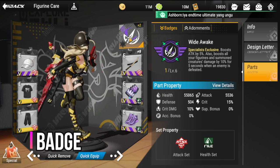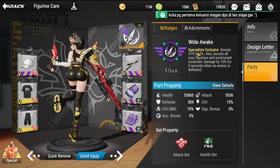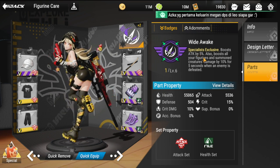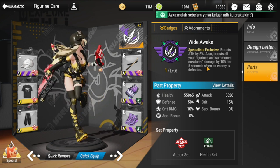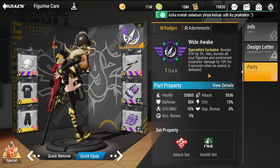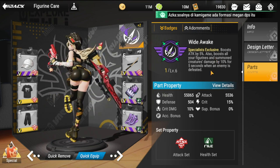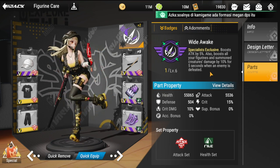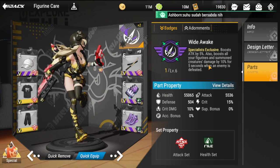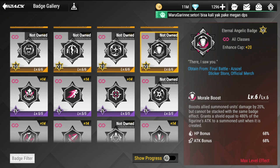For badges, the first recommendation is the Wake — a specialist exclusive that boosts attack by 5% and also boosts all figurines and summon creatures' damage by 10% for five seconds when an enemy is defeated. This badge is good for mob stages, since you'll have more opportunities to defeat smaller minions.